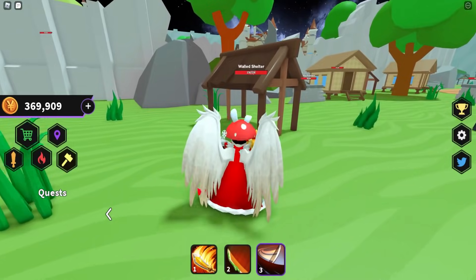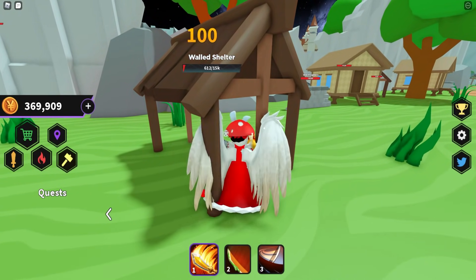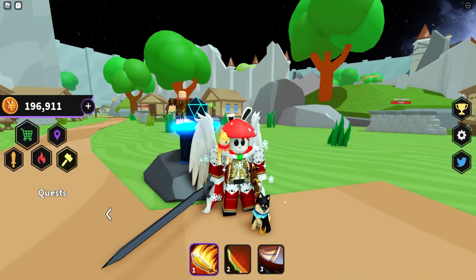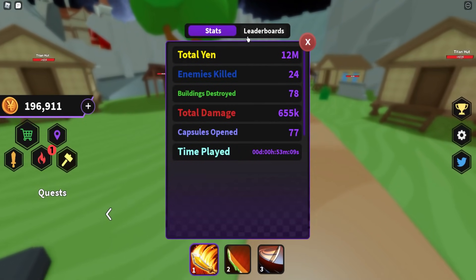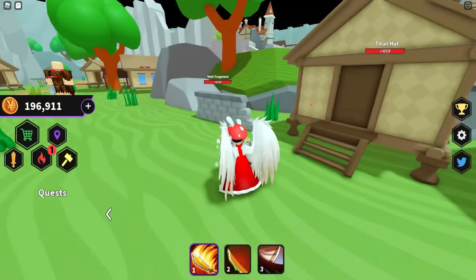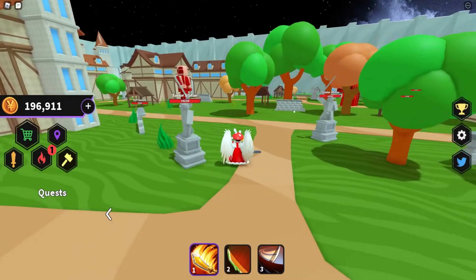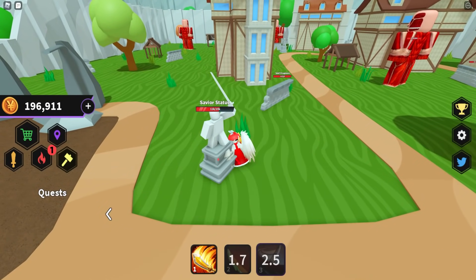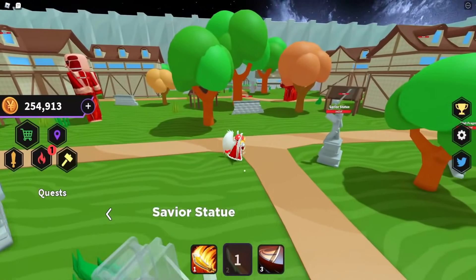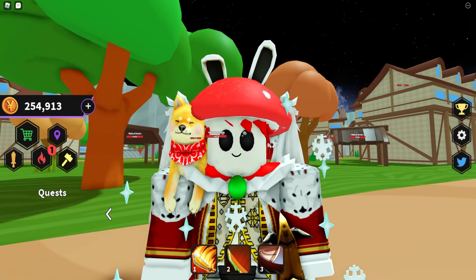Once you unlocked all the worlds you could, you were just waiting for the next update and all you could do was destroy buildings. It was kind of like Viking Simulator — fun, but once you reached the maximum world and level, it was time to move on. The leaderboards were a nice touch showing real-time stats, and the builds look super cool with all the titans you can destroy. Overall very good, but they stopped updating on time.